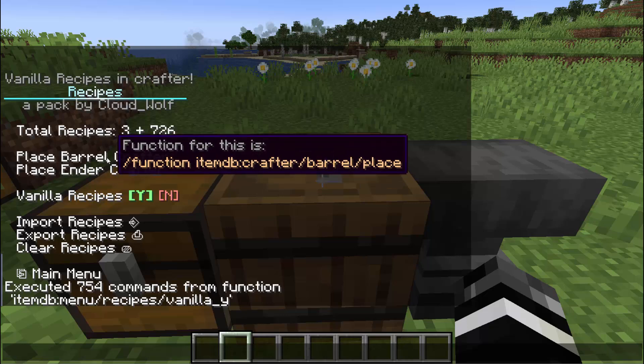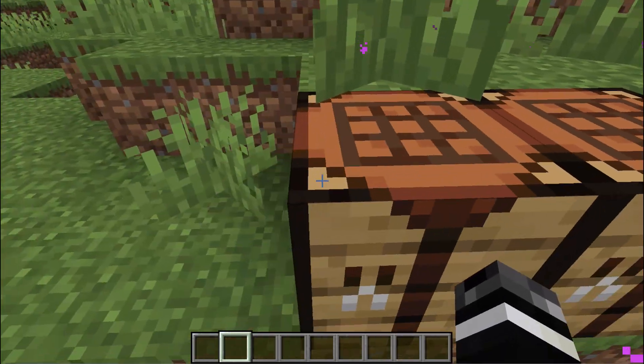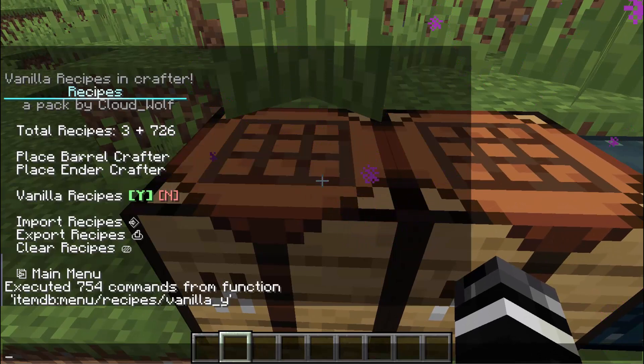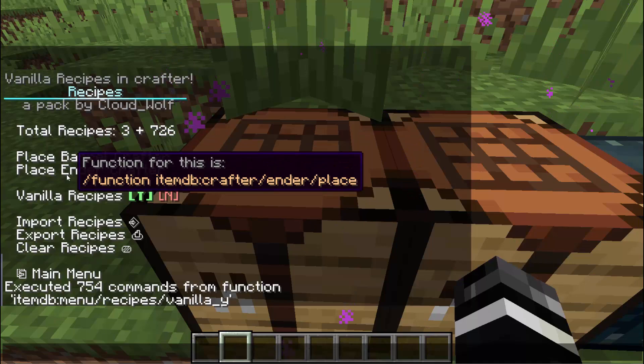There are two crafters in this system: a barrel crafter and an ender crafter. They work exactly the same — one uses a barrel and one uses an ender chest. To place them, you click on either of these or run the function it tells you right here.